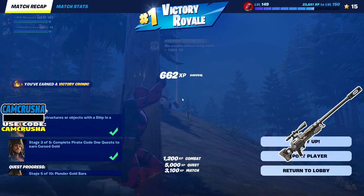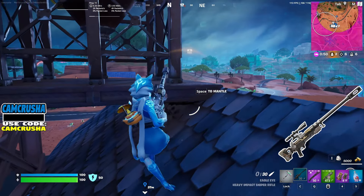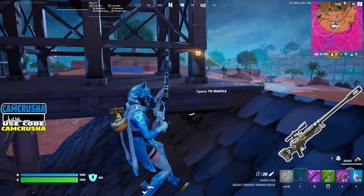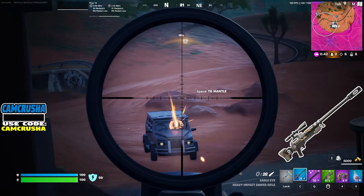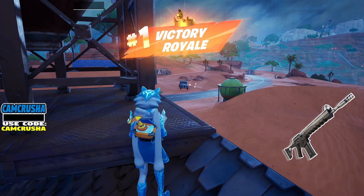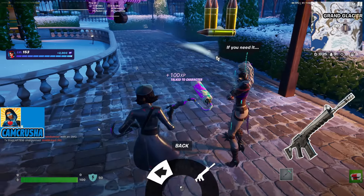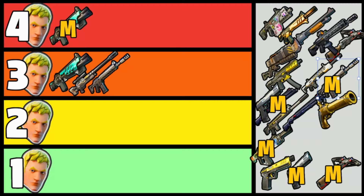Next is the Heavy Impact Sniper — giving this one a 3 Jonesy. Nice versus cars, but the bullet drop-off is pretty crazy. If it didn't have the ability to one-shot, I would have ranked it 2 Jonesys. In this meta, we need a sniper about as much as we needed a cardboard box in Underground. The Combat AR returned after being gone for almost a year, and of course it's moddable now. I'd call it a 3, though in other seasons with better AR choices it would probably be a 2. It really needs the mods to shine.